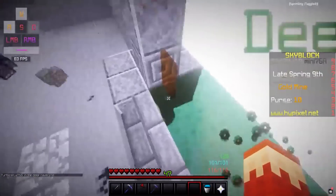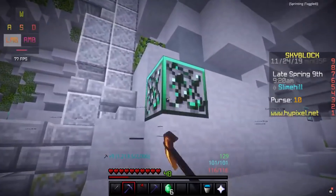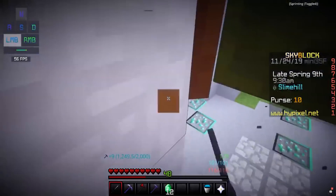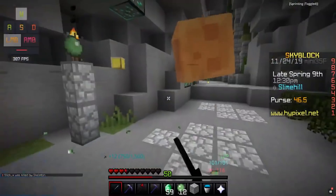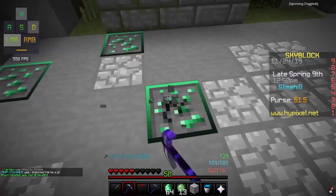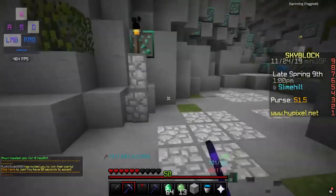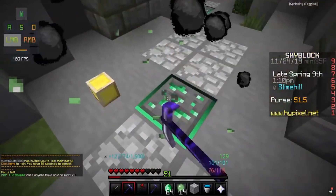Chat is trying to come up with some inappropriate names — this is a PG-13 stream! Someone wants me to turn off shaders. The slimes underground look really weird and super dark, so we'll go with off. The reason I'm getting emeralds is because we used all our emeralds on tater blade. We need an emerald minion, diamond minion, iron minion, gold minion, coal minion — we have so many minions to make, it's crazy.